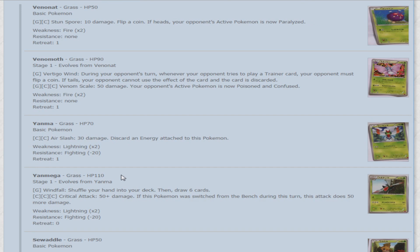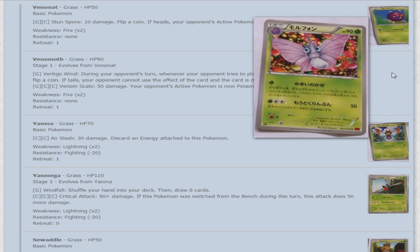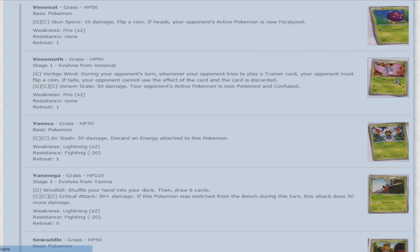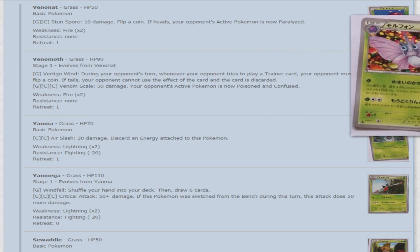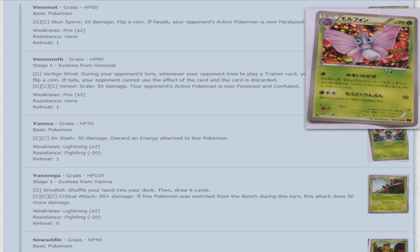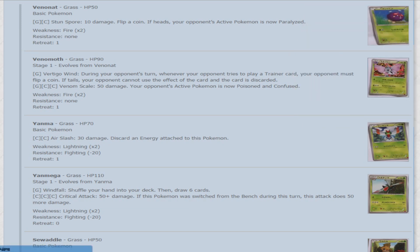Now we're looking at Venomoth — Grass type, 90 HP — and its attack Vertigo Wind. For one Grass energy, during your opponent's turn, whenever your opponent tries to play a Trainer card, your opponent must flip a coin. If tails, your opponent cannot use the effect of the card, and the card is discarded. That's really powerful, because since it's in your Pokemon's attack, it will work with Victory Star — if it ends up not in your favor, you can make your opponent reflip. Its second attack, Venom Scale for Grass and two colorless, does 50 damage, Poison and Confuse — nothing really special. If it was colorless only, like a double colorless similar to Accelgor, it would have had a lot more use, but requiring two energy attachments just isn't quite as good.